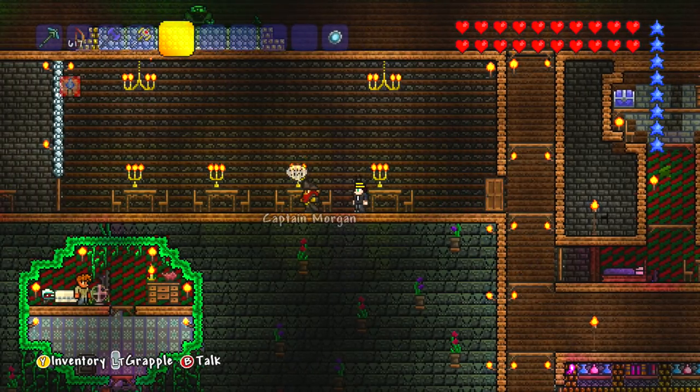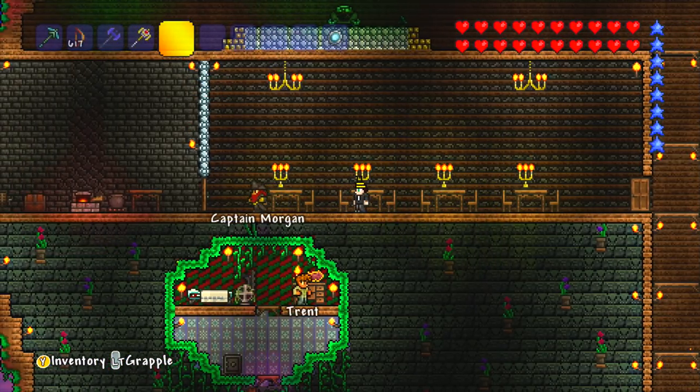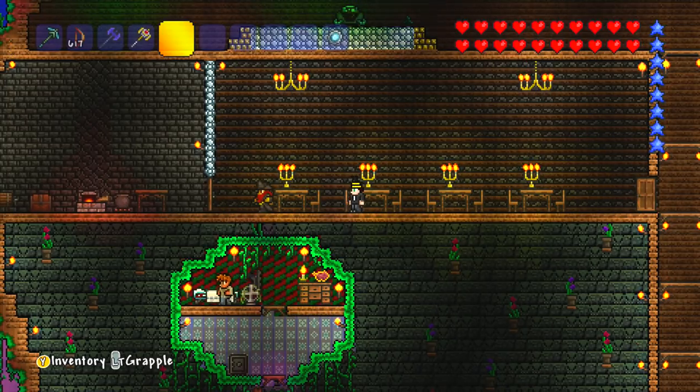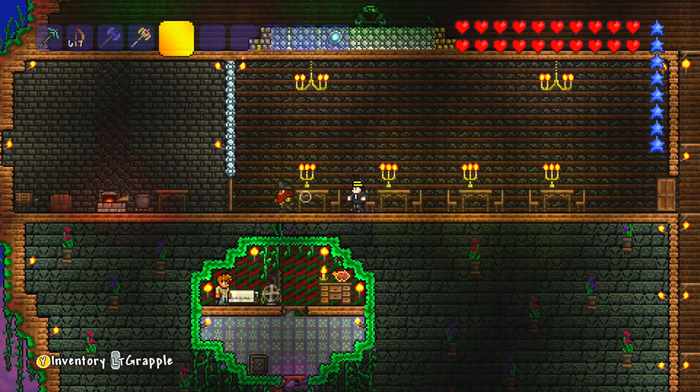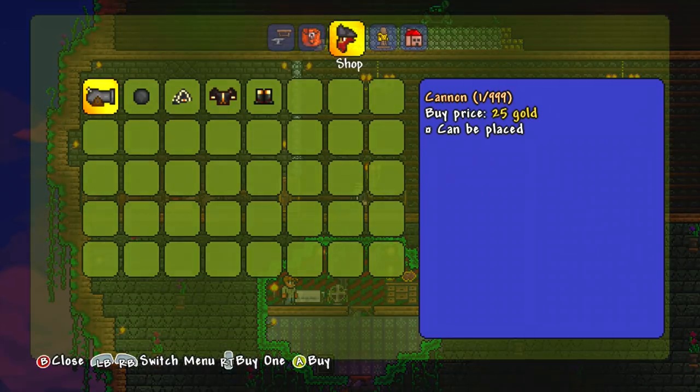This is Captain Morgan and I got him in the last episode. When I say I got him, I was attacked by a whole load of pirates and once I defeated them, Captain Morgan showed up at my hotel. So I'm assuming he's a nice pirate and not like the other pirates that attack me. And yeah, I can buy a bunch of things from him — what can I buy?